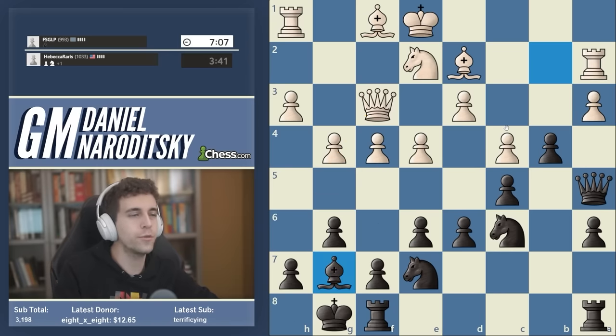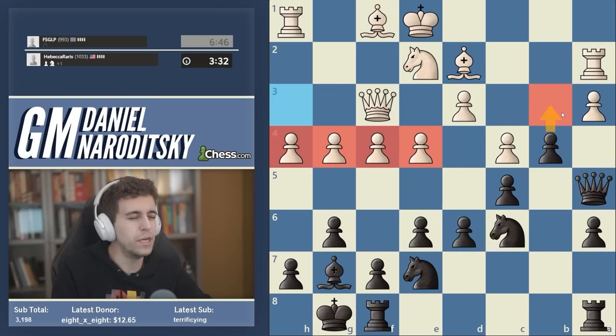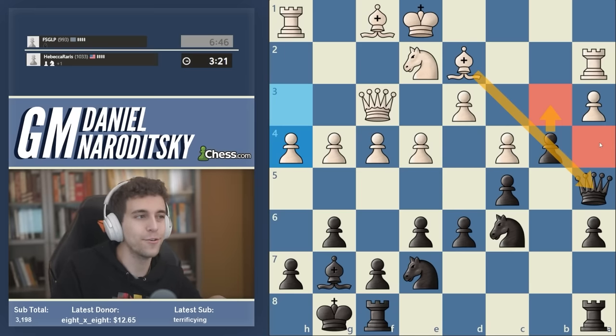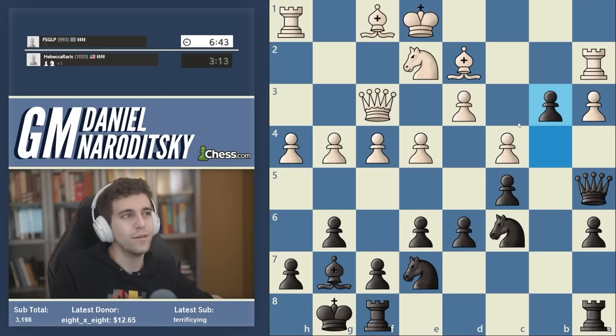I've talked about this already several times: when you have a fianchetto bishop, you want to be very careful about leaving that diagonal because then the dark square weaknesses around your king are going to hurt you. I'd be very worried about white developing a kingside attack with a move like f5. With our bishop away from home, the possibility of a Lollis mate — with f6 and then the queen coming to h6 — becomes much more realistic. The mature move is actually just to drop back to g7. This is not an easy move for a lot of people to play, but it's going to win the game a lot faster.